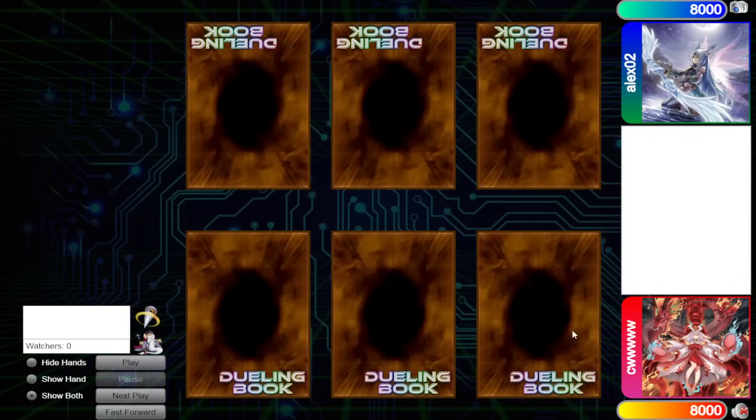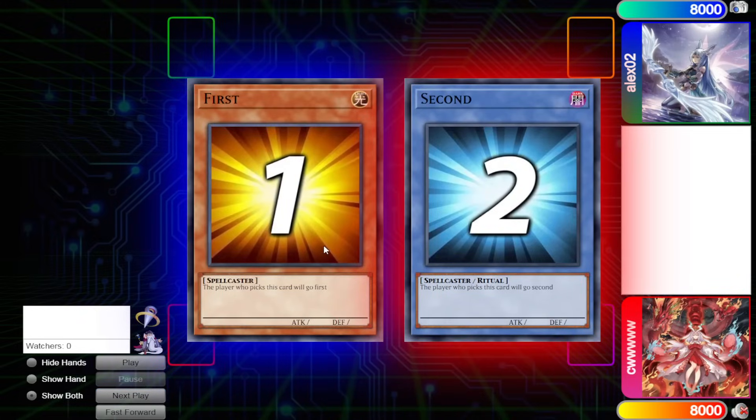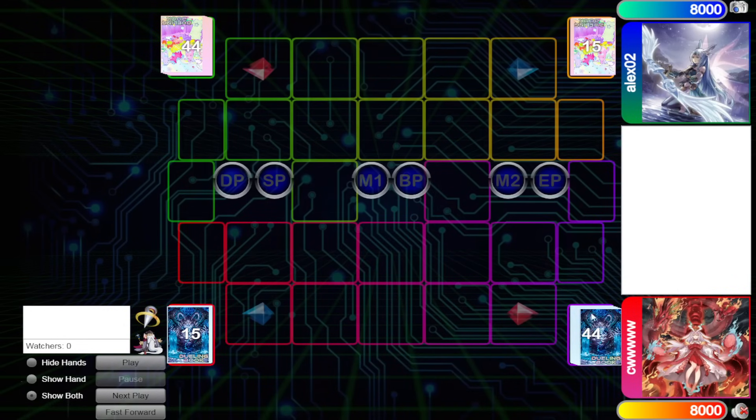Hello guys, the DB Grinder here back at it again with another video. This time we have CW with 1,383 rating versus Alex02 with 1,125 rating, so it's going to be another high-rated DB video. Make sure to check out CW's channel, link down below in the description. Alex wins the Rock Paper Scissors shoot and they will decide to go first, 44 versus 44.